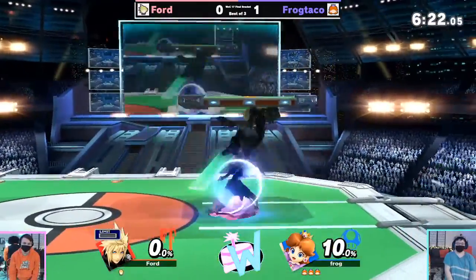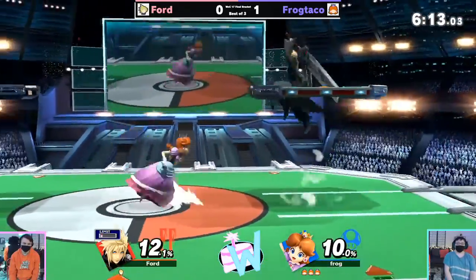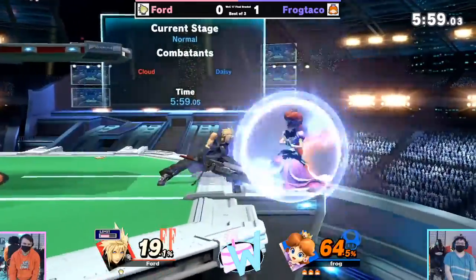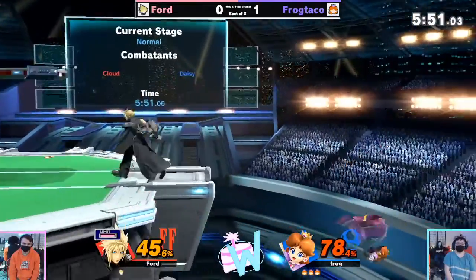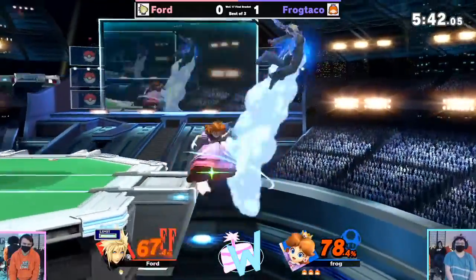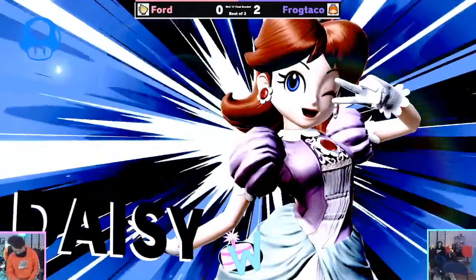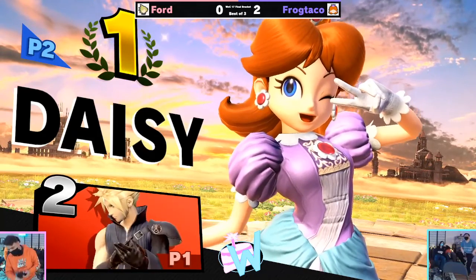Frog Taco seems to have a lot of experience against Cloud — saw the Cloud and said okay, put the accelerator all the way down. Turnips out, let's see a quick 31 out of the quarter. Going for a few too many grabs in my opinion — Cloud's not the best grab character. Down throw into neutral air is going to be a true combo. A quick restock there on the character swap for Frog Taco, taking the W. Frog Taco definitely knew how to handle the Cloud on this one — makes me think they practice against Clouds, because the call-outs were very precise.